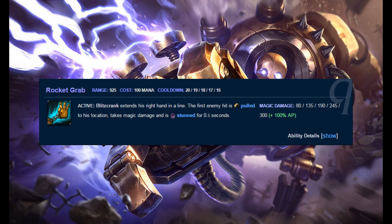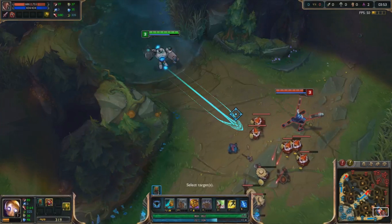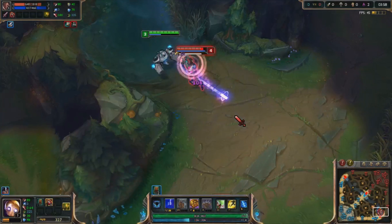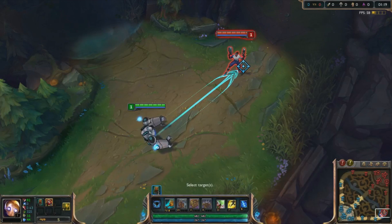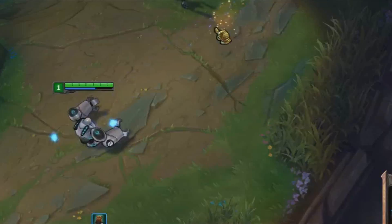Blitzcrank's Q is Rocket Grab. Keep in mind, he doesn't use rockets, and he pulls instead of grabs. Extremely accurate. Some people believe his hitbox is shorter than it actually is. Now, as you can clearly see here, I am too far to hook — or this genius can — at the very edge of the Q, just beyond the arrow and the cast indicator, I will be able to hit the hook.